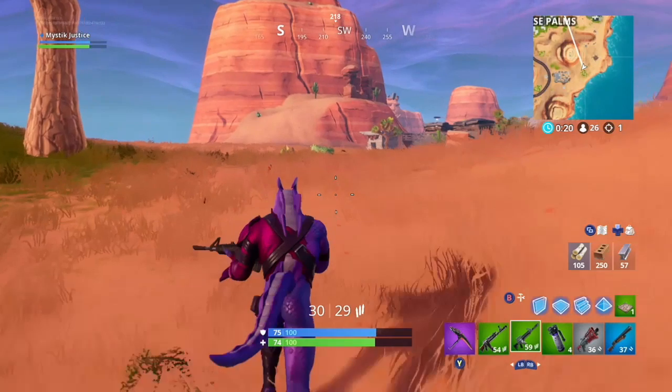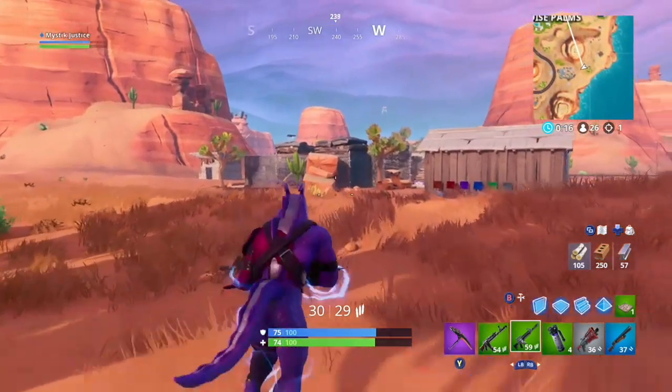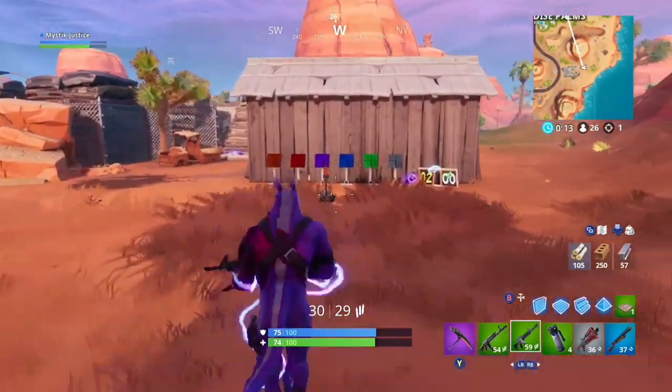What's up shaggers? Fortbyte number 28's just been released and we've got the location for you. This one is accessible by solving the pattern match puzzle outside a desert junkyard.